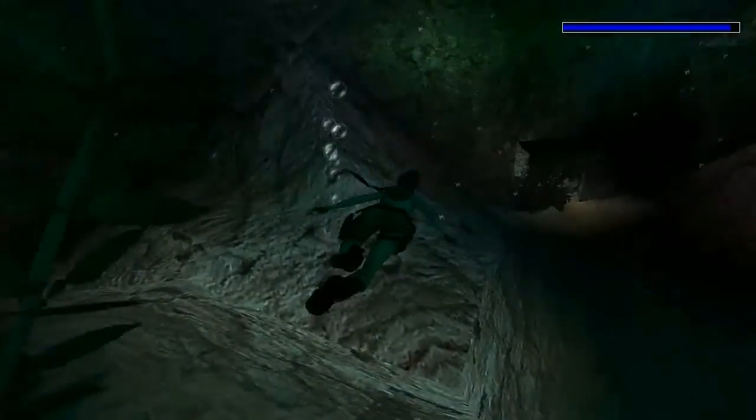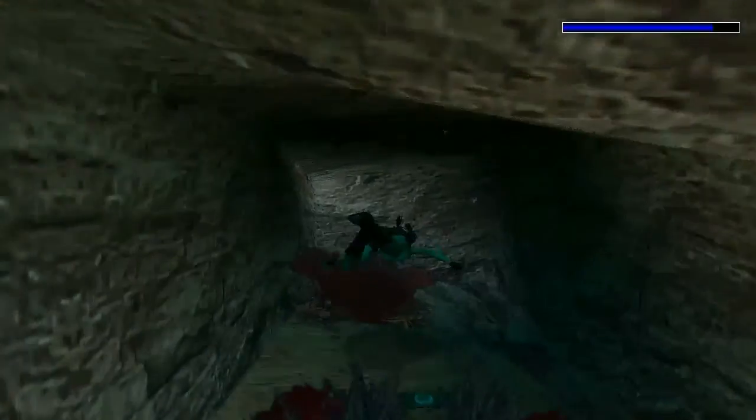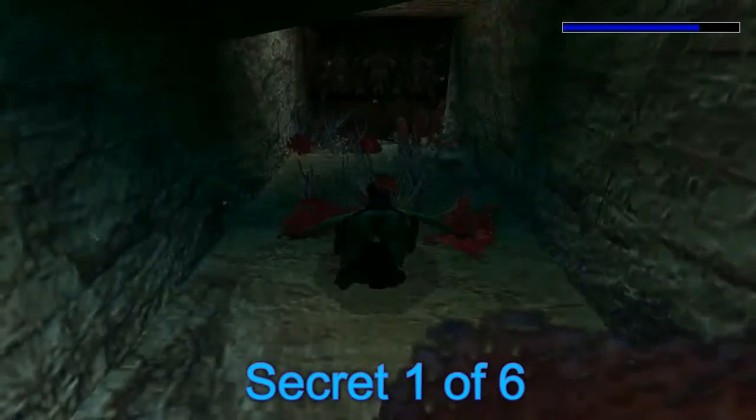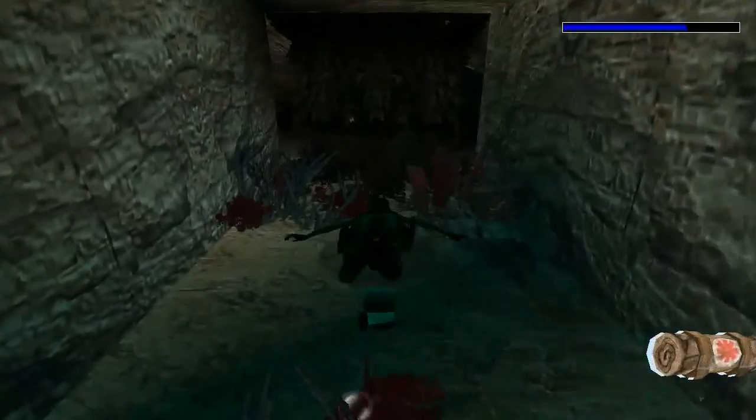So firstly we start off in the water. If we go to the right, we've got this little tunnel, and in here is our very first secret. Also in here we've got a small medpack and some shotgun shells.